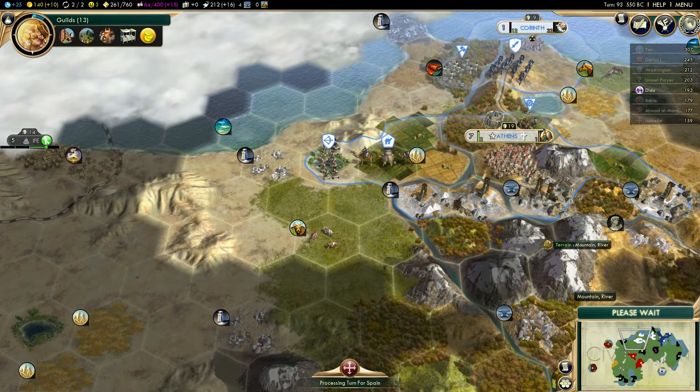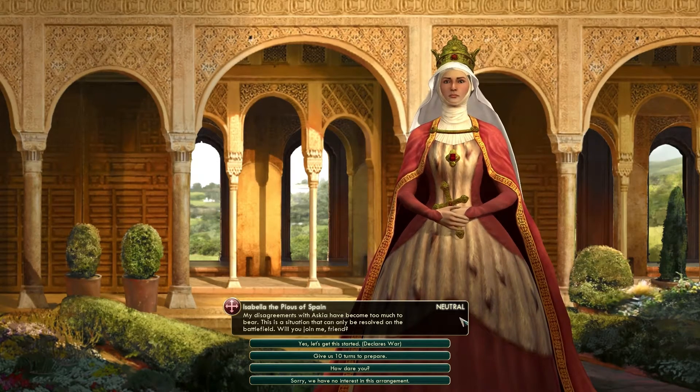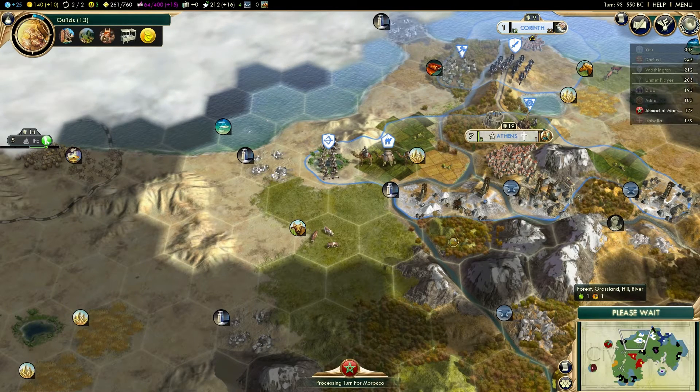We've got a hoplite about to complete in Athens. We are having some problems with Ife, which we already knew about, but we don't want to get involved with that. We want to avoid fighting as much as possible.